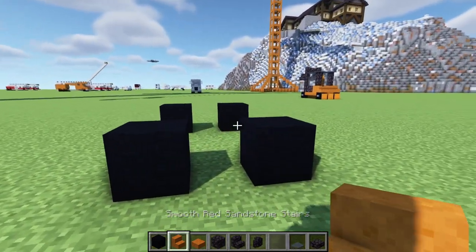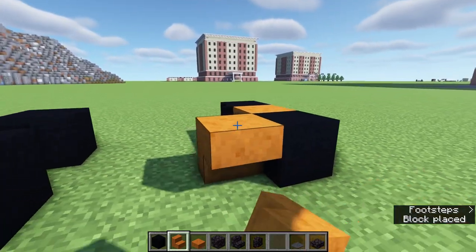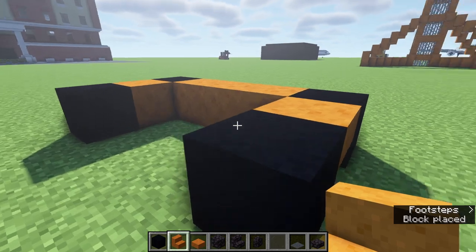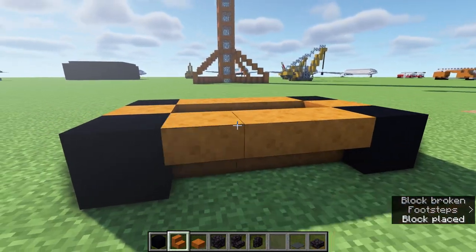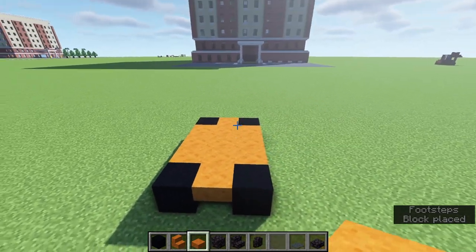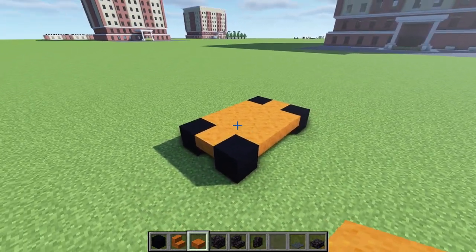Next, on all four sides fill in with upside down smooth red sandstone stairs, just like this, and then across the middle three you can place slabs on the upper half of those blocks.